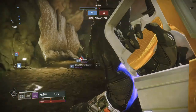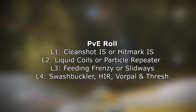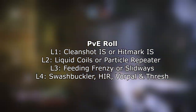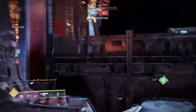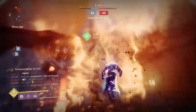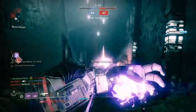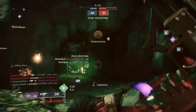For PvE, Cleanshot IS or Hitmark IS, Liquid Coils or Particle Repeater, Feeding Frenzy or Slideways, and Swashbuckler, High Impact Rounds, Vorpal, and Thresh are the best perks to pick. You have a lot of leniency in terms of picking what you want in PvE — scopes and battery perks can honestly be anything since they won't make too much of a difference. The last two columns will make a difference depending on your focus: want combatant kills? Feeding Frenzy and Swashbuckler is the best choice. Want mini boss to boss DPS? Slideways and Vorpal will be a success.